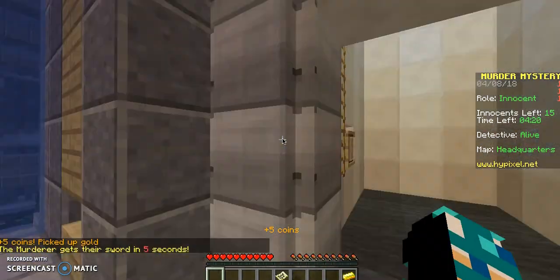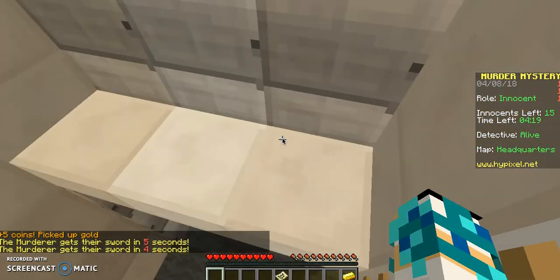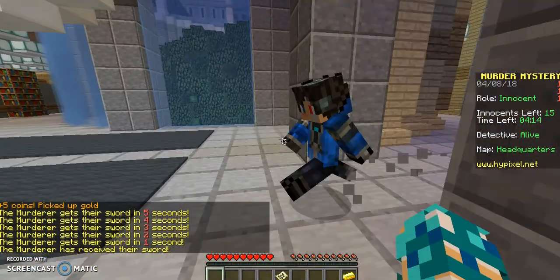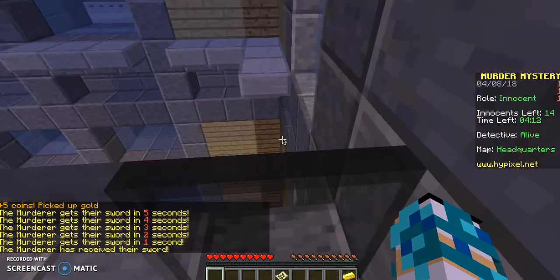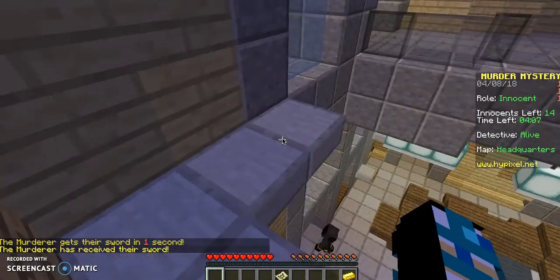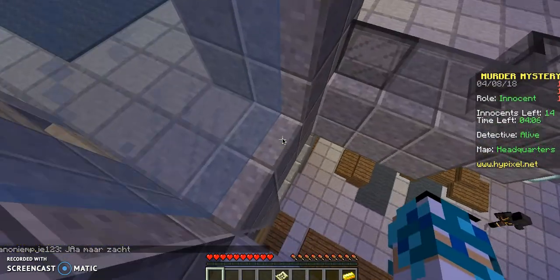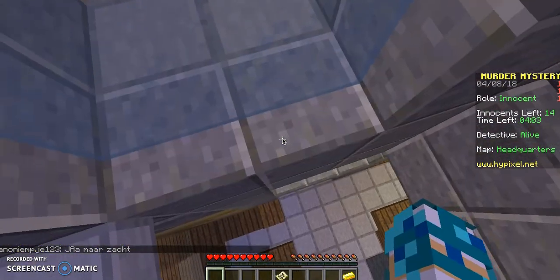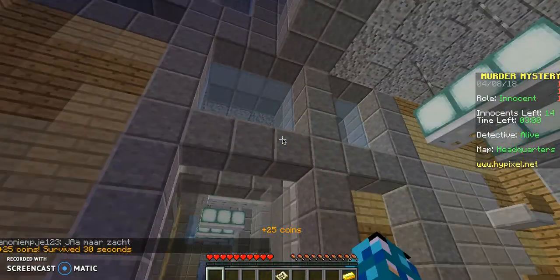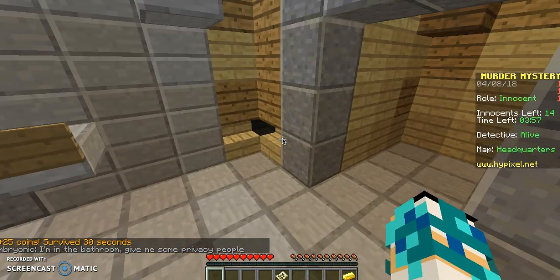So I'm going to show you a couple of spots - they're all conveniently here. One is up here. Now if the murderer comes, you can hop down and get away. Two is you can parkour along here. There's this window - I don't know if I can get to it. Nope. But you can get down to that ledge. I have done it before, just not right now.